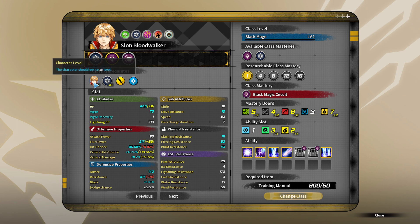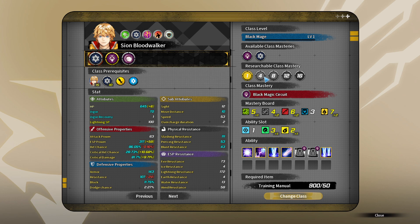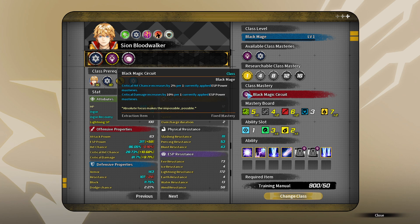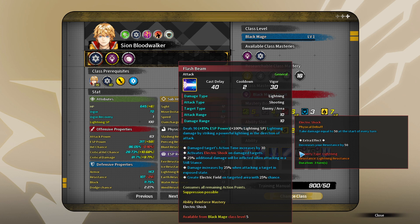It depends on how many slots we'll have to insert abilities, so we are limited by space. Let's see the requirements. On the mastery board and on the ability slot, flash beam. I want to go with a class that facilitates range attacks on Sion.